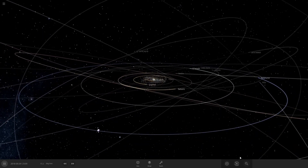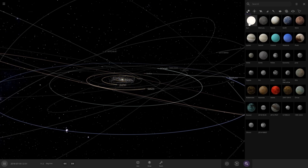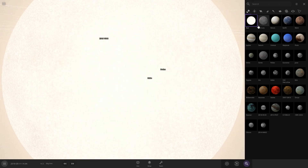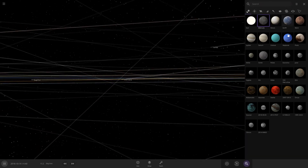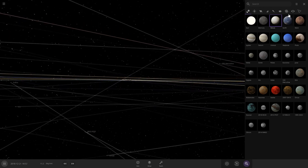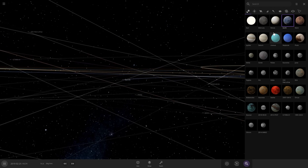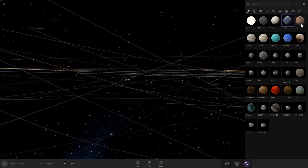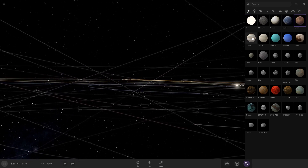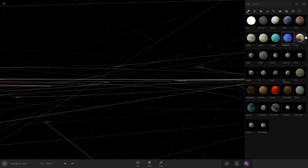You can press down here. Then you see all these — the Sun, Mercury, Venus, Earth. It's too close. Mars, Jupiter, Saturn, Uranus, and Neptune, and Pluto.